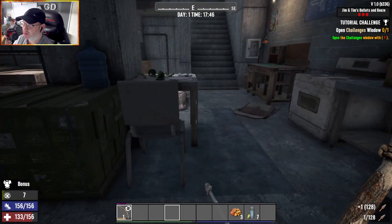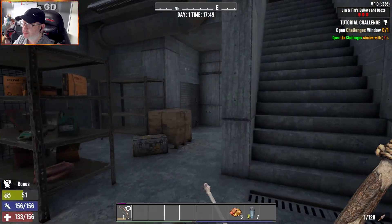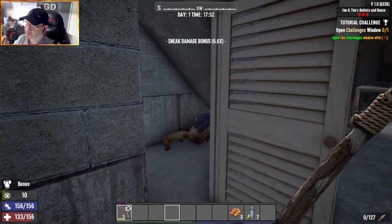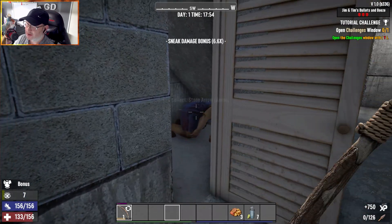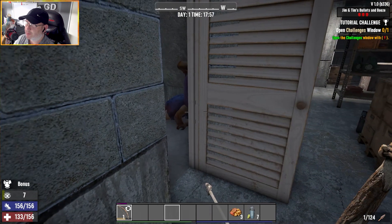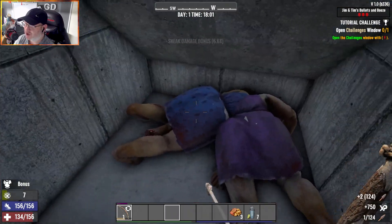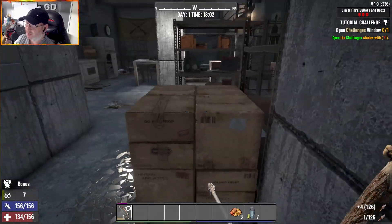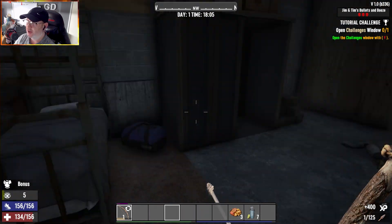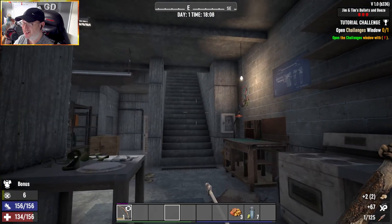Drop me a comment - what does everyone think? We've pretty much cleared this. There's a mama zombie - still sneak damage, right on top of her. I walked straight past this dude, straight past him and didn't even know. I'm in two minds, I really am.